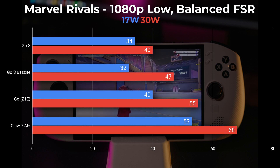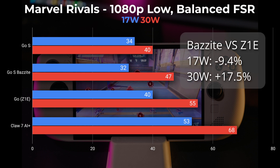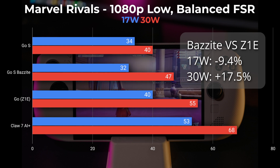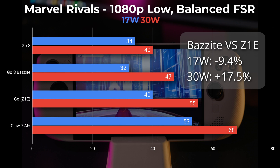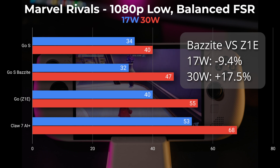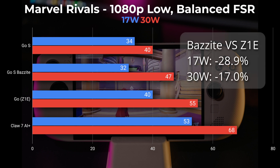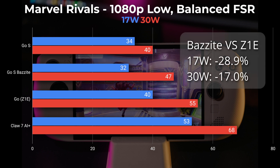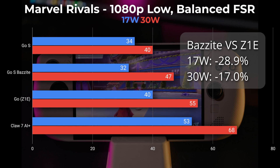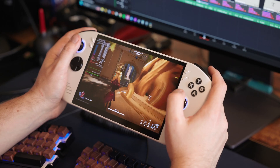Finally, we're looking at Marvel Rivals, a modern game a lot of people are playing. At 17 watts versus Windows, I actually saw a 9% drop in FPS on SteamOS — that was a curiosity. At 30 watts, I gained 17.5% FPS, so a modest improvement there. Compared to the Z1 Extreme Legion Go, that's still 28.9% less FPS at 17 watts and 17% less at 30 watts.